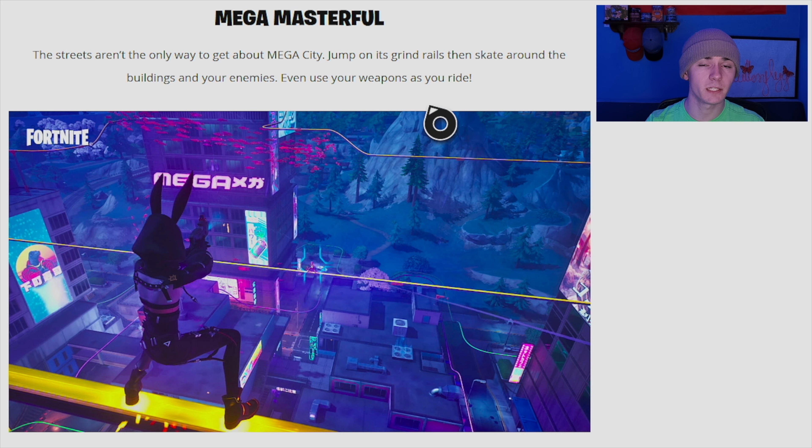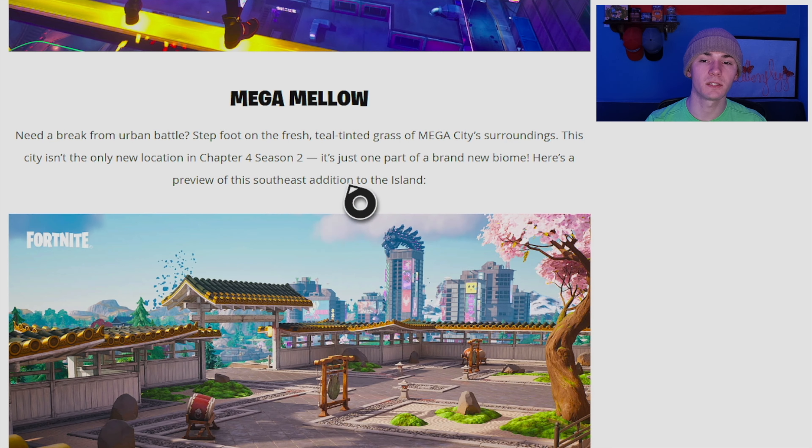Back to the grind rails: they're basically focused around Mega City itself, similar to wind tunnels, letting you skate across. But unlike wind tunnels, you can use your weapons while riding them. There's also what looks like a smart pistol from Titanfall — it seems to lock onto enemies, almost like an aimbot. Could be interesting, maybe a little OP.